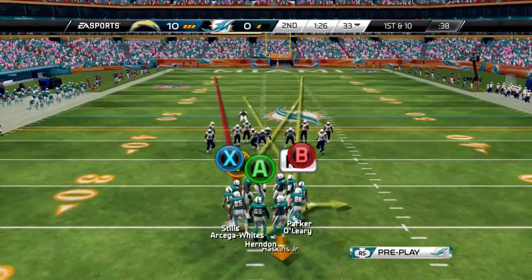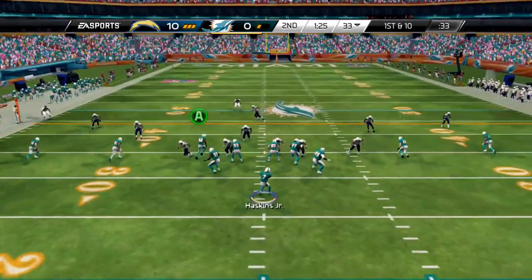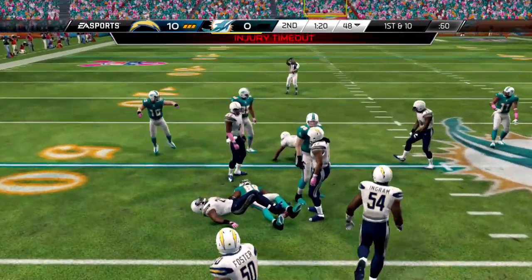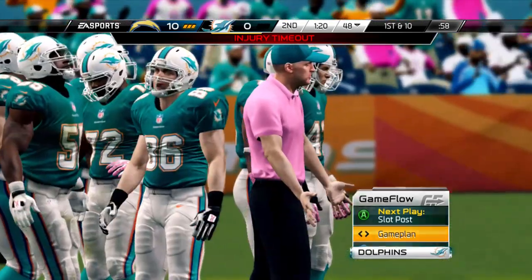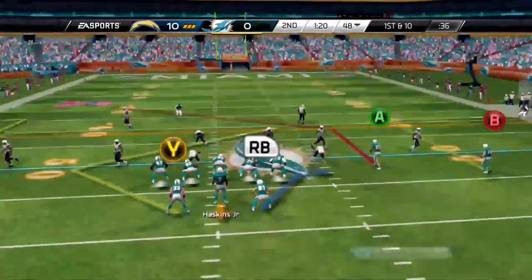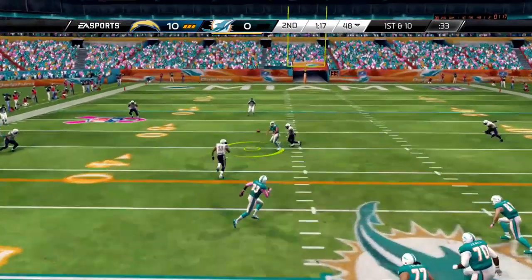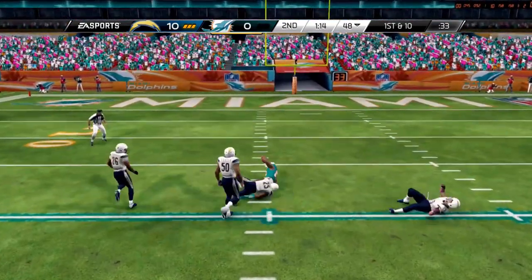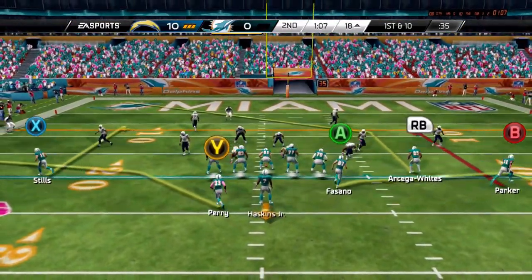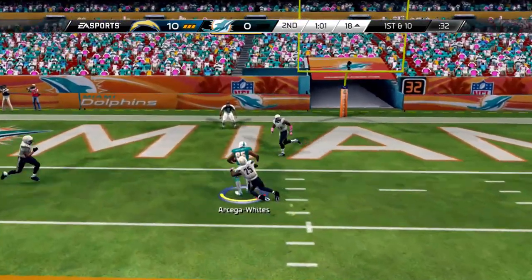We come back running a straight drive. Haskins finds Herndon for a first down but Herndon goes down injured — hopefully not for the whole game. With a minute and 20 seconds left, Haskins finds our second receiver White Side across the middle for a big grab — the rookie wide receiver stepping up big with all the injuries we have. Haskins finds White Side again, almost scoring.